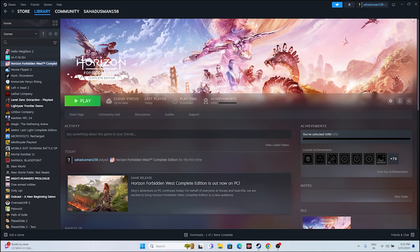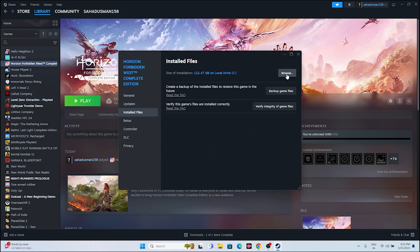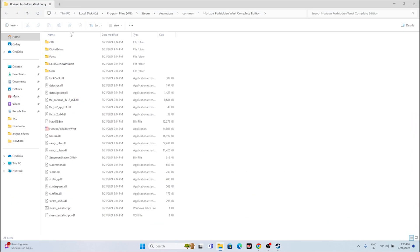The second step is about launching the game — most of us open Steam and play from there. Sometimes launching the game from Steam is the reason for the crashing issue. It's important to launch the game from the installation folder. One method is a shortcut from Steam: right-click the game, go to Properties, go to Installed Files, and click Browse. The path will be something like: This PC > Local Disc C > Program Files (x86) > Steam > SteamApps > Common > Horizon Forbidden West Complete Edition.